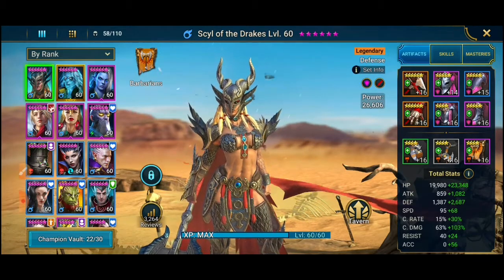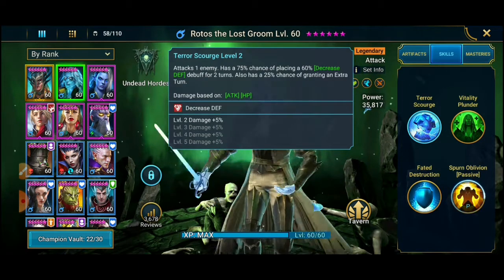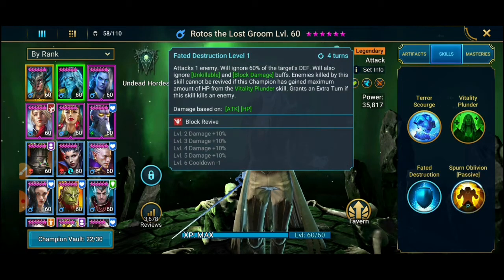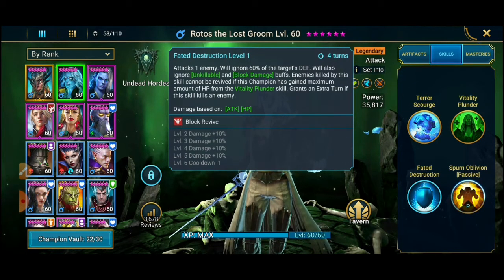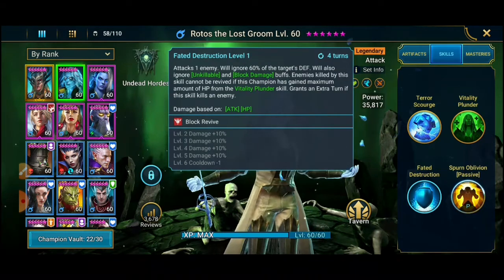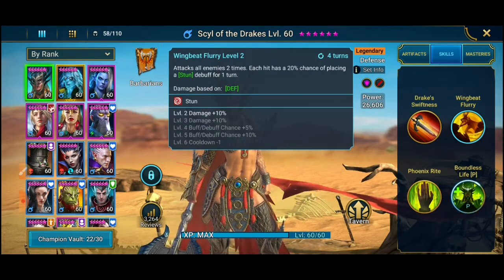Kita lihat dulu si Rotos. Kalau kita lihat skillnya, di sini ditulis 'attack one enemy' — dia membunuh satu orang. Di skill berikutnya juga 'attack one enemy', dan di sini juga 'attack one enemy'. Jadi kalau dia hanya menyerang perorangan musuh, berarti yang dibutuhkan adalah critical rate — dia butuh artifact critical rate yang tajam agar sekali bunuh musuh itu langsung mati.